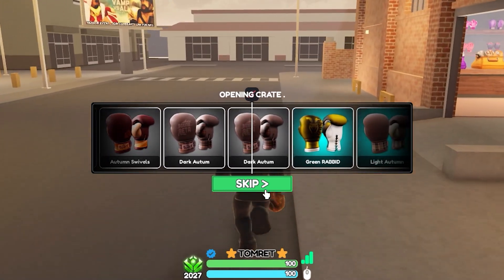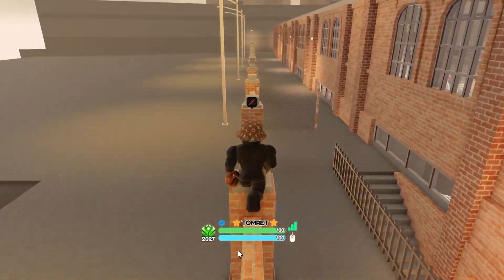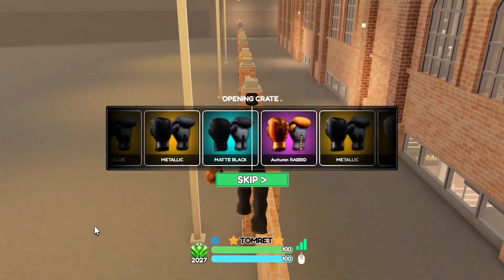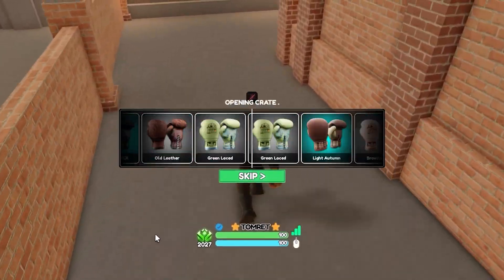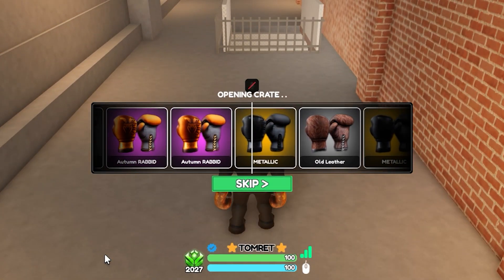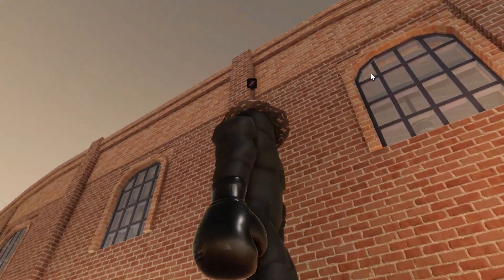Dark Autumn next. We got Chai Latte — I don't think I've gotten that yet. Three commons in a row right there. But this game just does not want me to get a legendary. Oh — finally! Oh my god, finally! We got a legendary — Metallic! That's clean, matches with my avatar too, all black. Finally pulled a legendary on video!